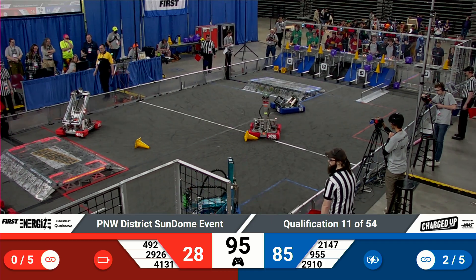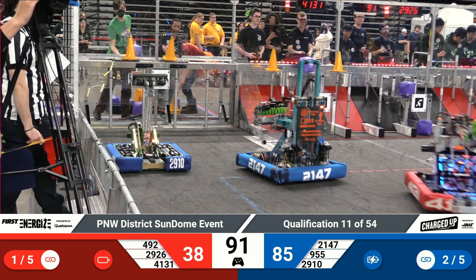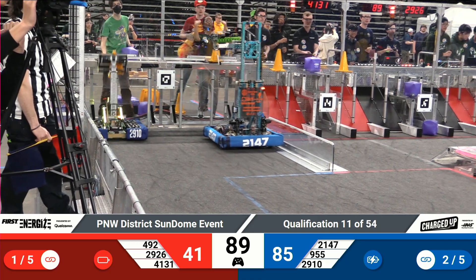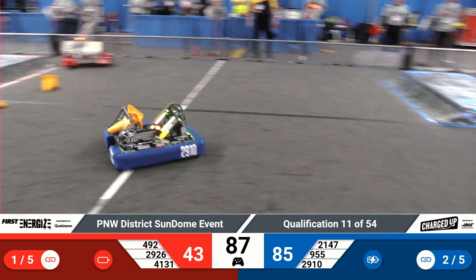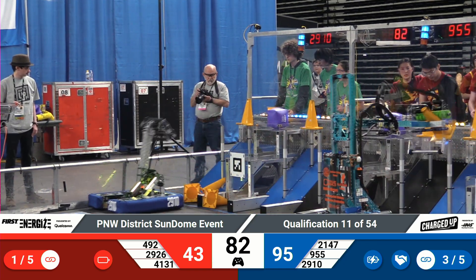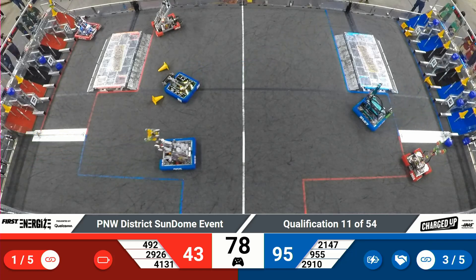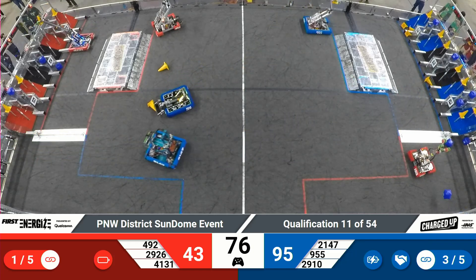Just over a minute and a half left to play. Looking at the Blue Alliance side of the field — CV Robotics with a cone ready to go, drops it off for five points to the Alliance score. Followed up quickly with one more cone coming in from Jack in the Bot, looks like that's going to be a middle row score.